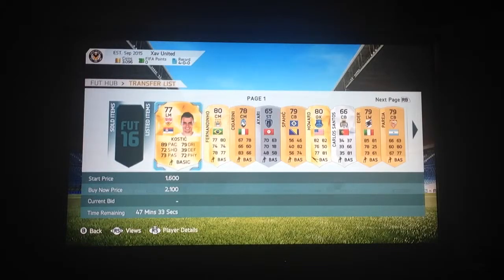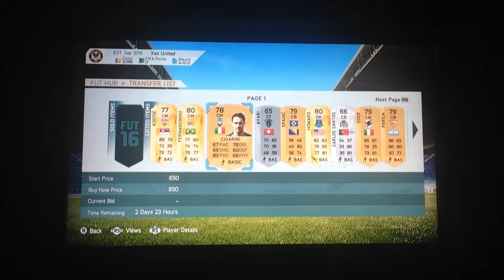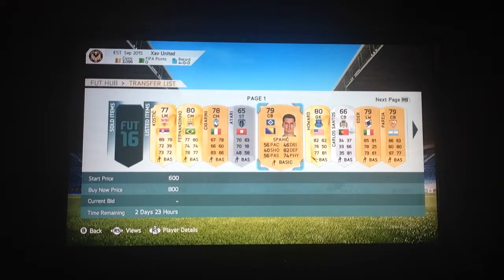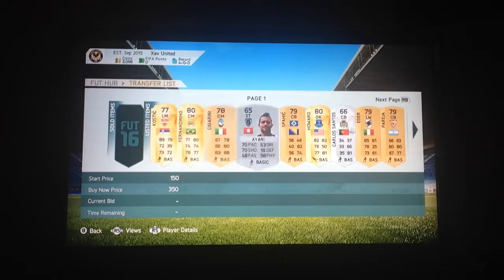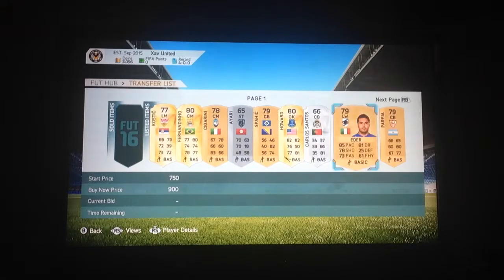Hello and welcome back. I'm going to show you what players I have put on here. I've put Kostic on for that much, Fernandinho for that much, and I have Kadanini, Kikarani, Ayra, Spartics, and Howard. I think Fernandinho, Kostic and Howard will go very quickly.